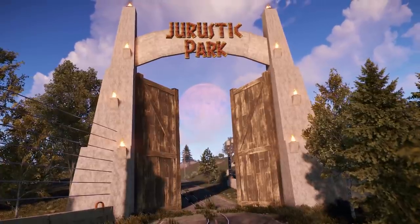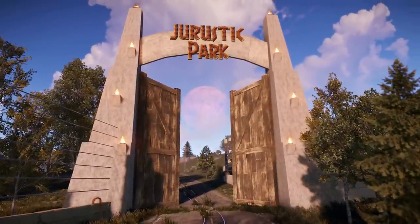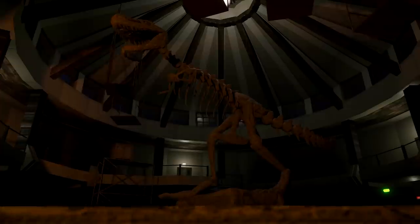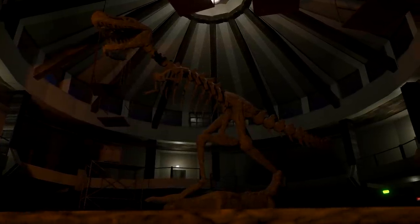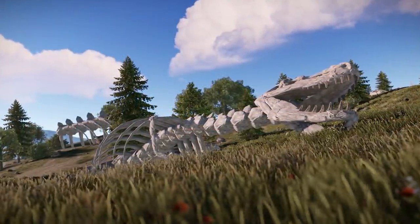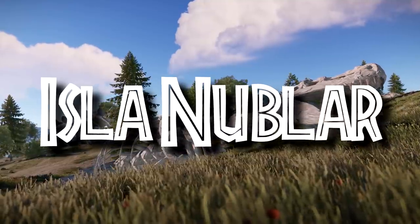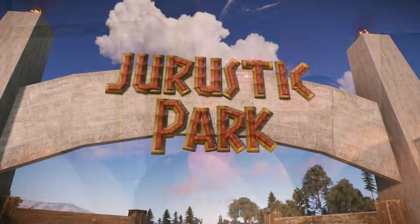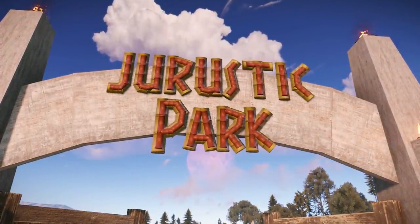Welcome to Jurassic Park! They move in herds! They do move in herds! Greetings survivors and friends, Shadowfrax here and welcome to another map video where I'm showing you a custom map in Rust, which I like to do every now and again. Today the map in question is Isla Nublar. And if that sounds familiar — and you didn't already get the massive hint at the beginning — this map is based on the world of Jurassic Park.